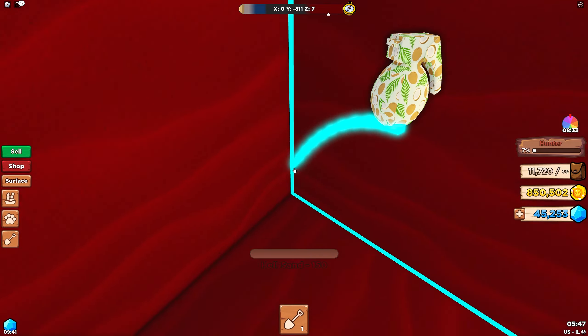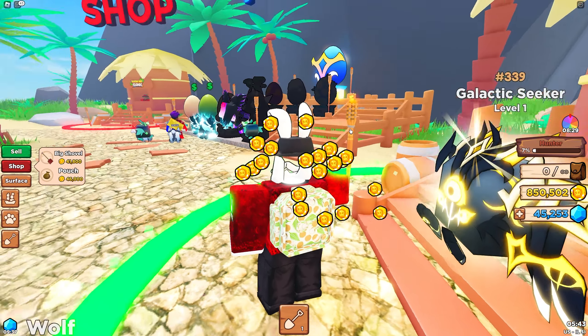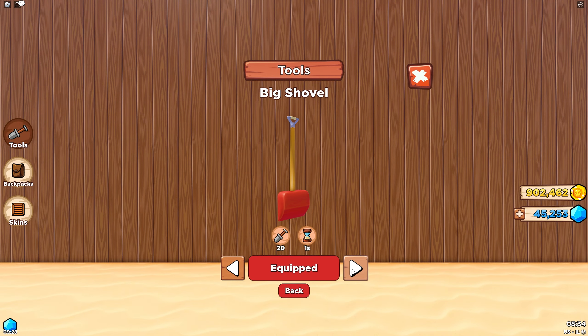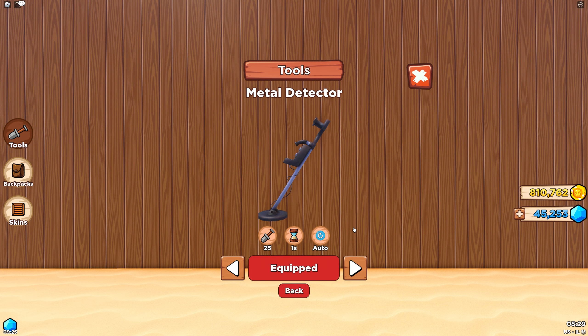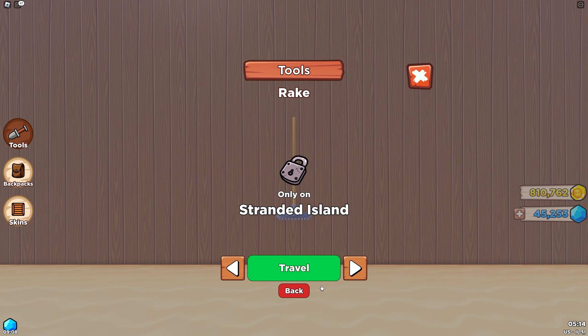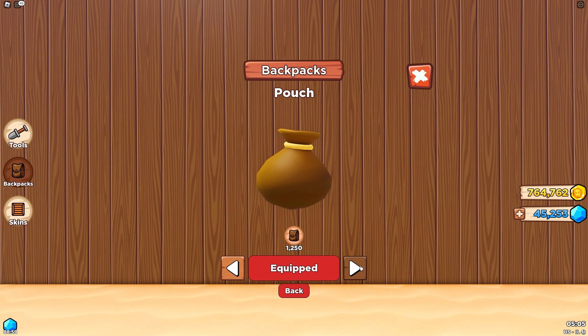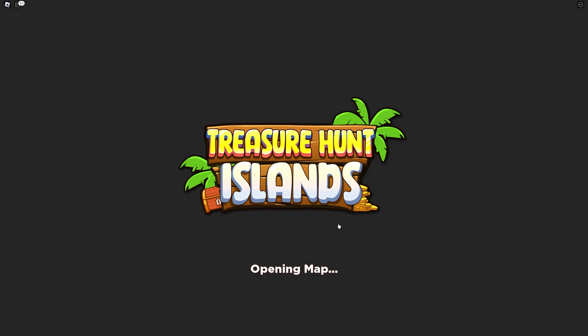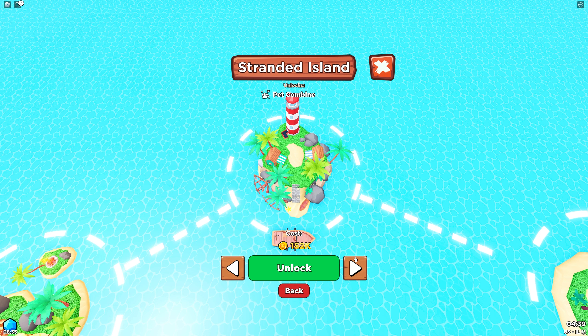Let's go ahead and make a sale — that puts us at 944k and we can make some upgrades. No more grenade for us, we're moving on to the big shovel, and then from there to the metal detector. The other shovels had auto — I guess we'll find out what that means. We've now officially moved on to the next island: Stranded Island! Before that, let's upgrade our backpack — and I realize I just bought the infinite backpack by accident. You also need 152k coins to actually visit the boat to the next island — unlocked! Stranded Island, let's go!